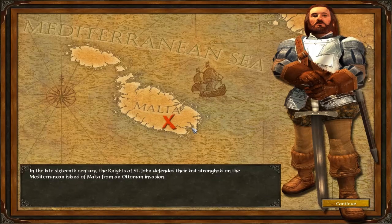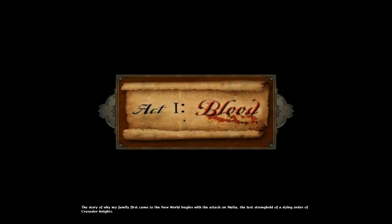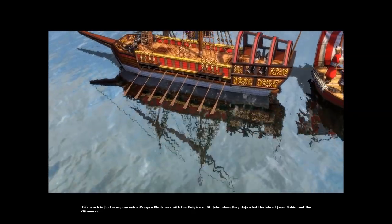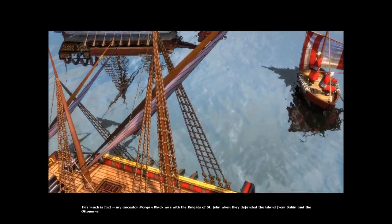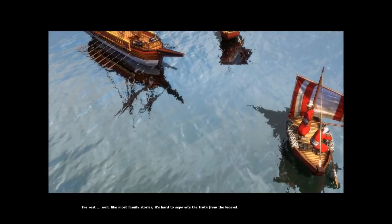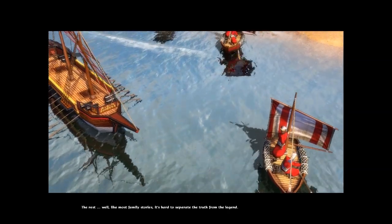Anyway, let's do the first campaign. In the late 16th century, the Knights of St. John defended the last stronghold of the Mediterranean Island of Malta from an Ottoman invasion. The story of why my family first came to the New World begins with the attack on Malta, the last stronghold of a dying order of Crusader Knights. My ancestor Morgan Black was with the Knights of St. John when they defended the island from Sahin and the Ottomans. Like most family stories, it's hard to separate the truth from the legend.